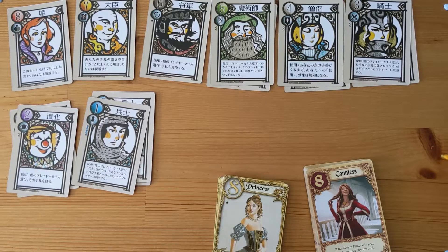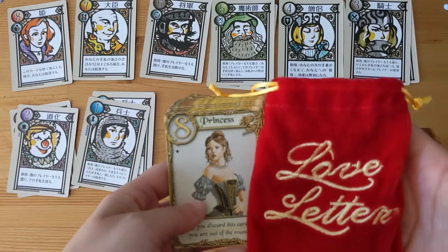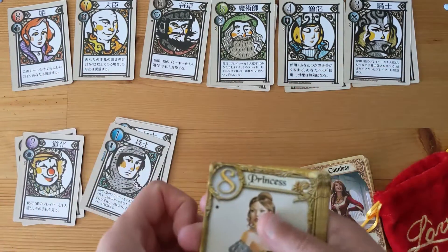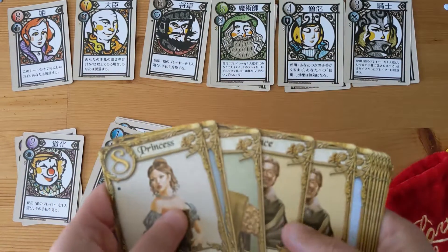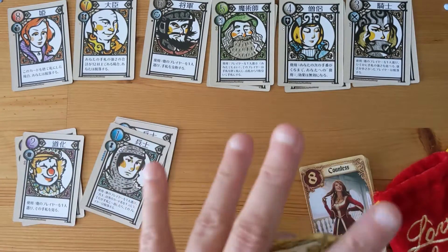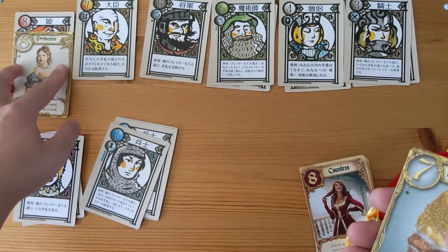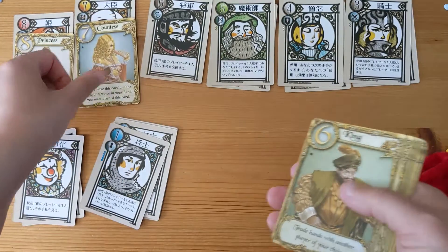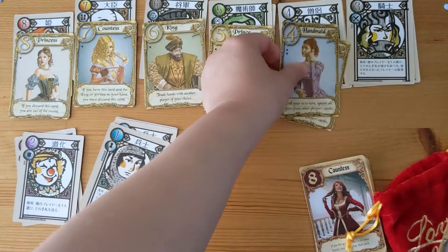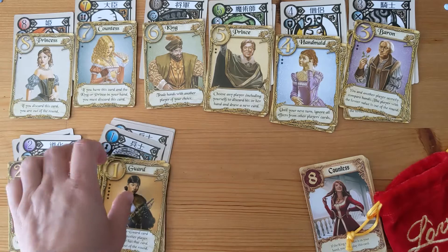Also in 2012 AEG came out with their version and they changed a couple of things — mostly the names of most of the cards and the design. But they've also changed one particular card, which I'll go into later. So they have the princess, the countess, the king, the prince, the handmaid, the baron, the priest, and the guard.